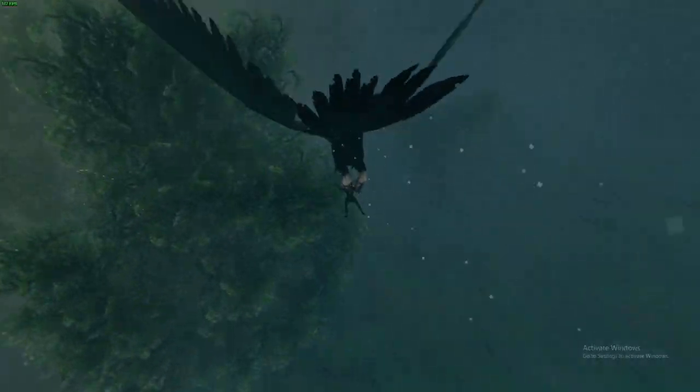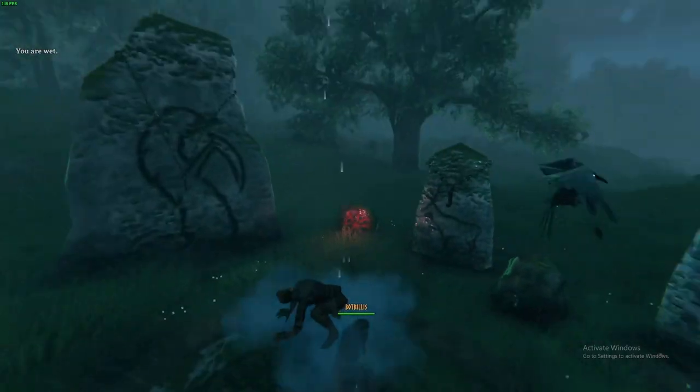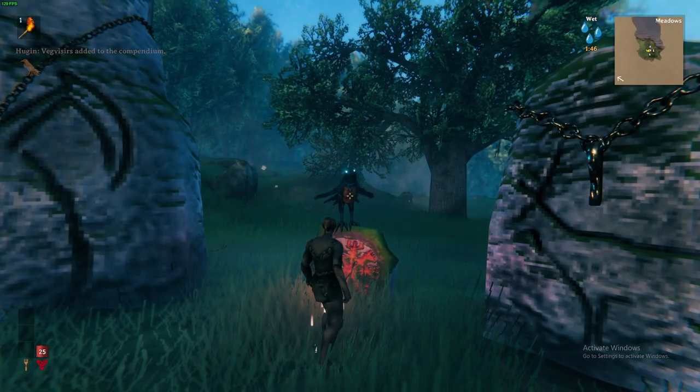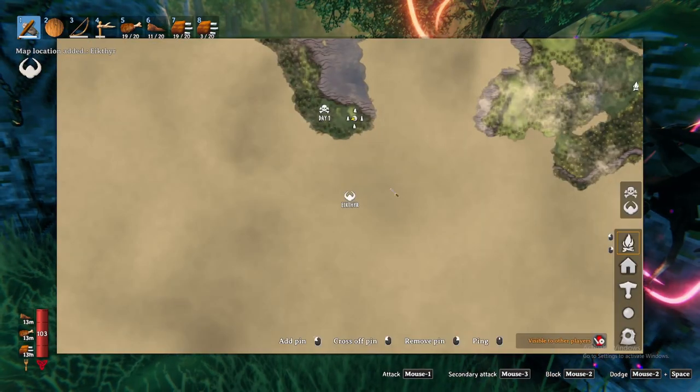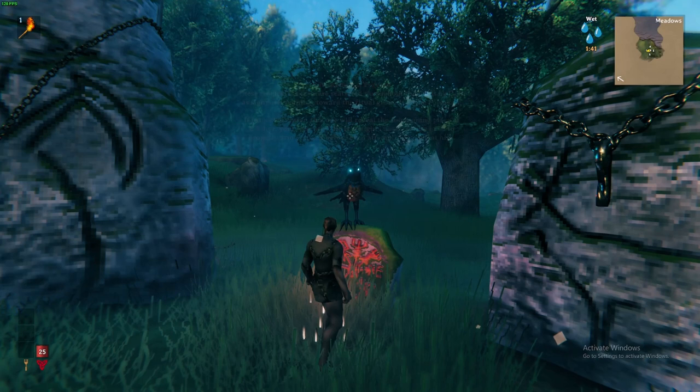When starting a new world you will land amongst six sacrificial stones. First thing you want to do is interact with the stone to highlight the Meadows boss location on your map — Eikthyr. Defeating him is your main objective in the Meadows, but before we fight him we need to prepare.